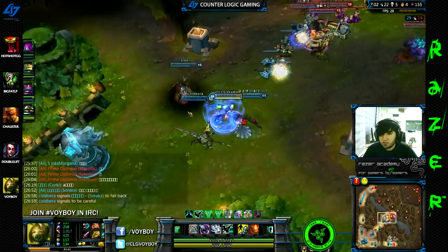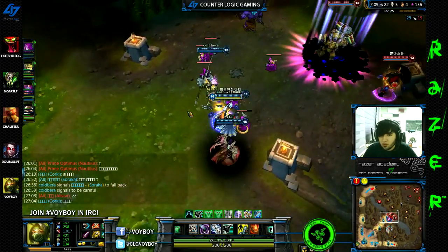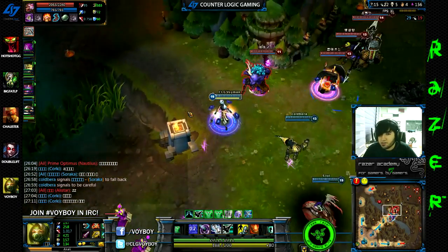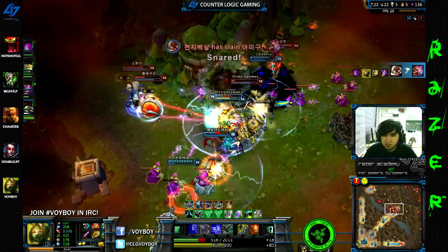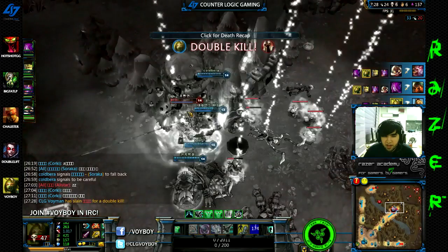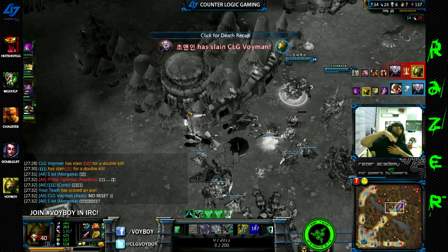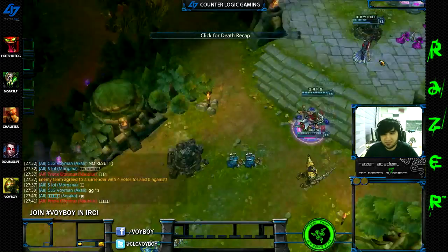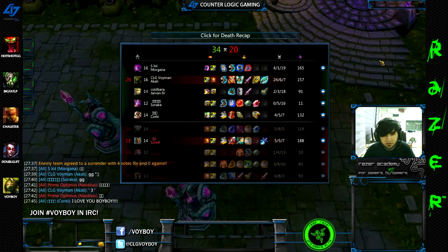The enemy team tries to initiate on us but we just run away. Morgana helps set something up — this might be the last teamfight. I want to play safe as I promised myself — I just wait for the better opportunity. Nautilus dropped a pink ward before the fight, then the action begins: I pick off one, then another, then another. I actually end up dying to Ryze — he gets me with his last dying breath. I didn't get the reset, unfortunately, and I didn't get the pentakill as I had been hoping for. But I ended up doing very well for myself in that game.